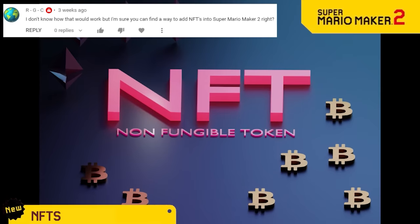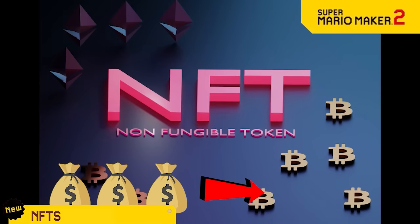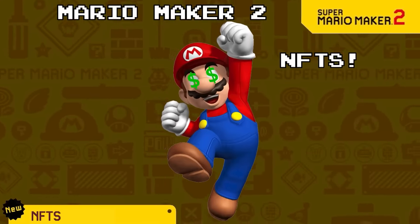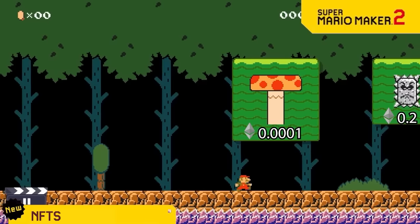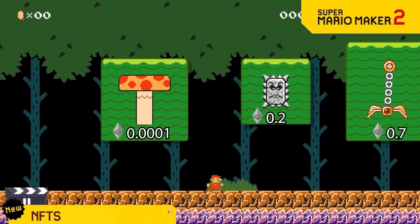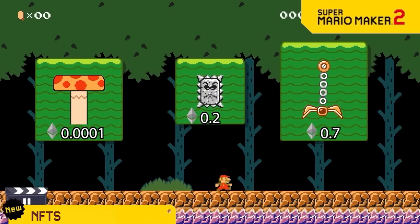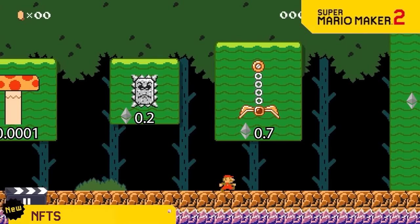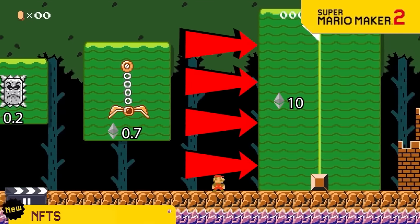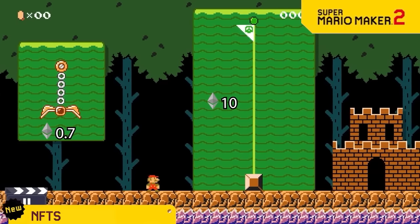NFTs are the best way to spend actual money and say that you own something when you actually don't. So we're cashing in and offering Mario Maker 2 NFTs. Now you can purchase a beautiful thwomp for only .2 Ethereum, or even this claw for only .7 Ethereum, or you can get really fancy and spend actual money to buy this flagpole for a whopping 10 Ethereum. It might sound weird, but this is literally what an NFT is.